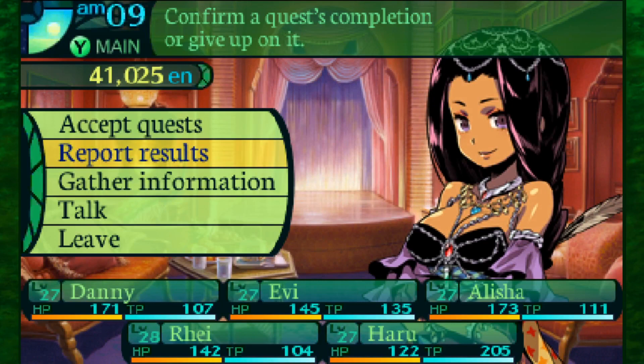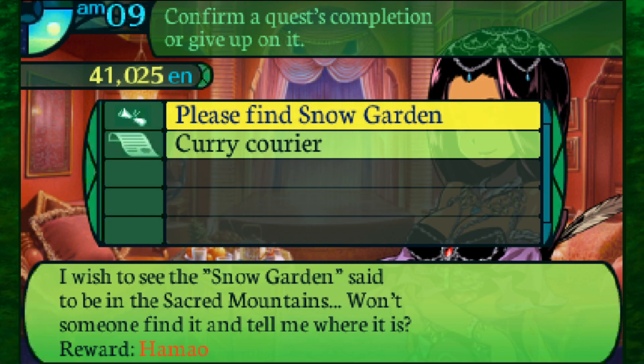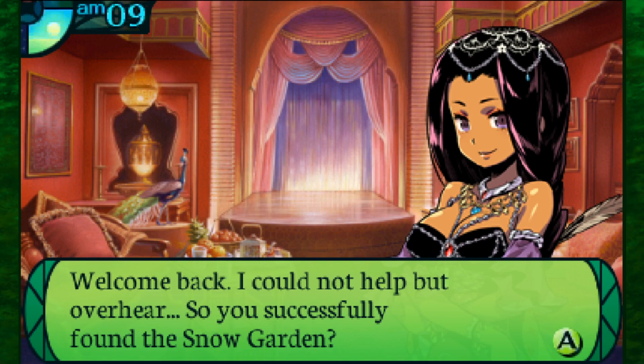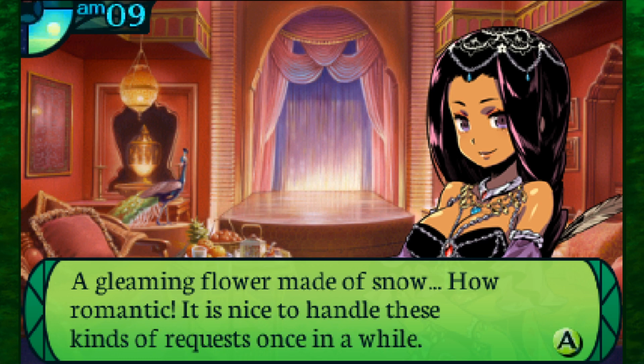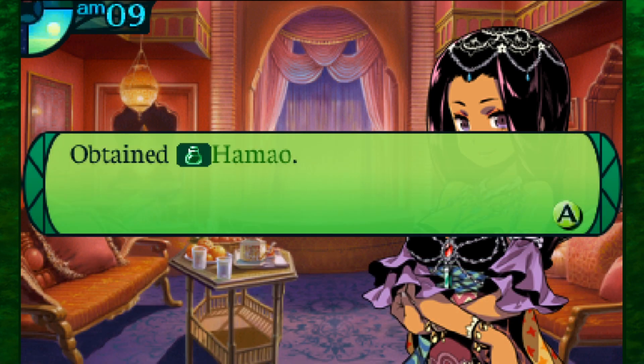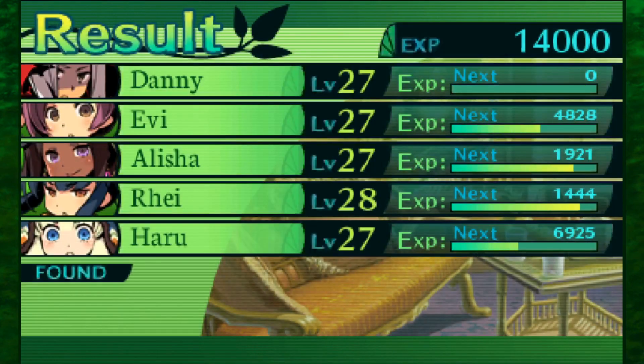She jokes about abandoning the establishment to take up the adventure life. I'm not sure she'd be fine risking her life every day hoping not to run into a dragon or a foe that could slaughter the whole party. For the snow garden quest - welcome back, you successfully found the snow garden, a gleaming flower made of snow, how romantic. Thanks for the level up - I really appreciate it. Now we're heading over to the cramped nest.